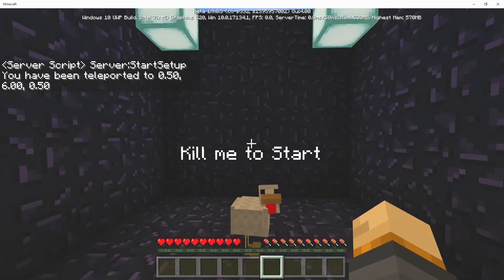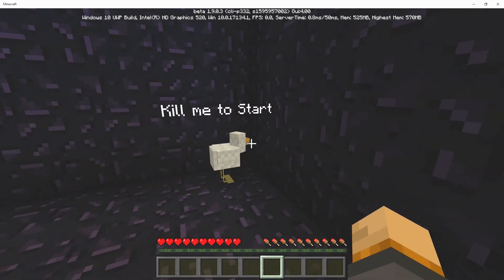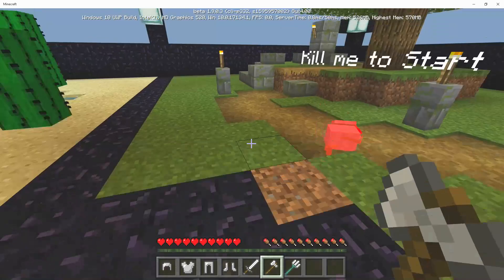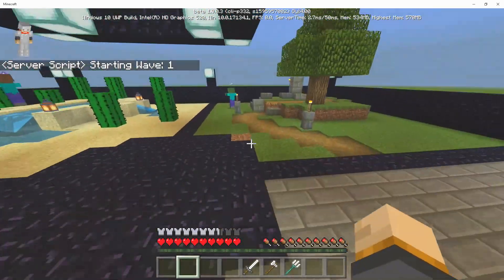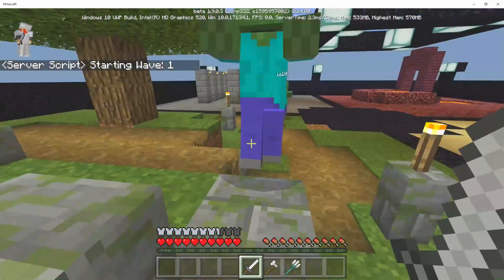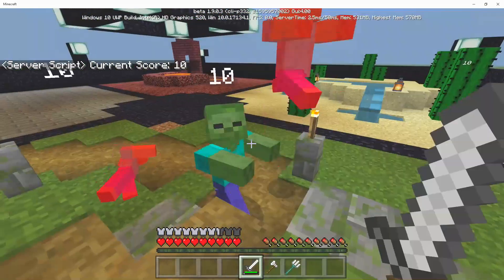Whenever you first come into the world, we have ourselves a chicken right here. Normally I don't like to kill chickens, but in this example we're going to kill the chicken. After you've done that, you get yourself some armor — so that's actually the first thing you can do with scripting: make it so that whenever a certain thing happens, you get a full set of armor or some weapons.